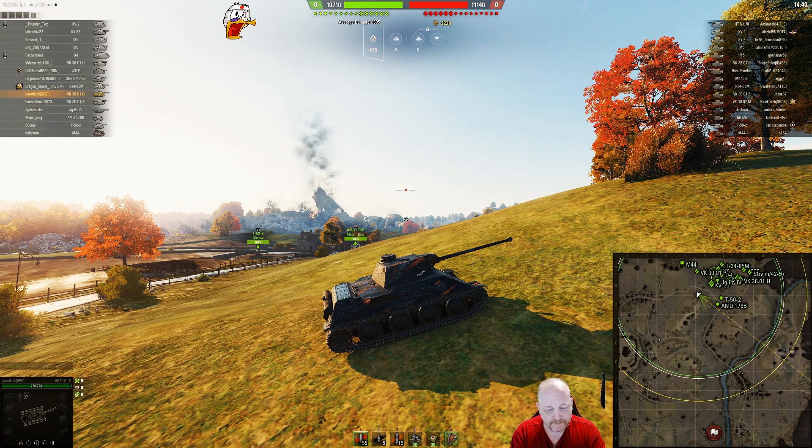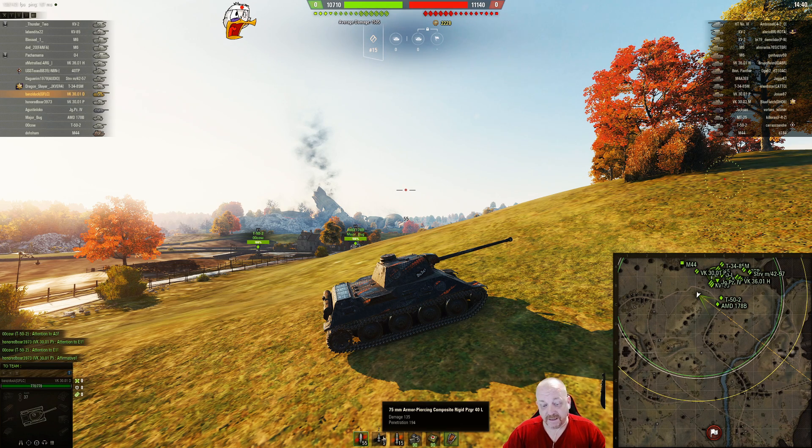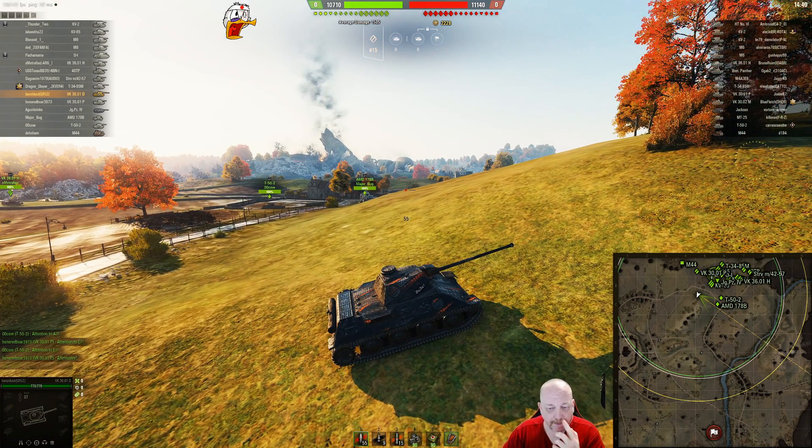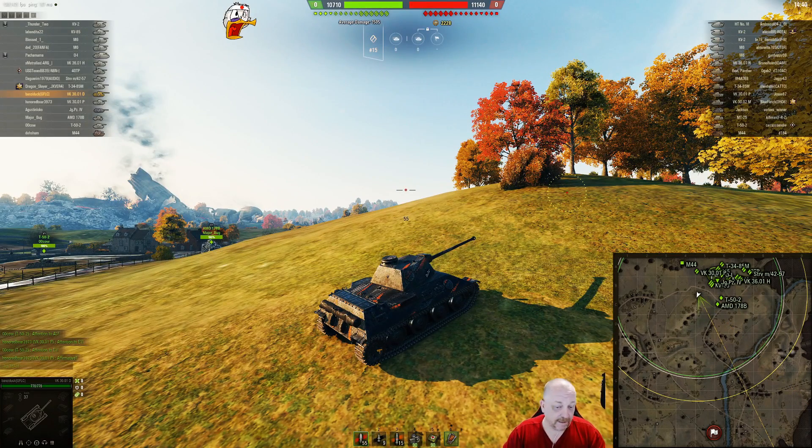It's not got super armor but it's got a really nice gun — running the 75 millimeter with 135 alpha and 150 penetration. If I throw the gold I'm up to 194 penetration, and the APCR is of course 175 with 38. It's just a fun tank.